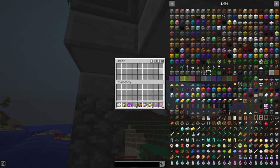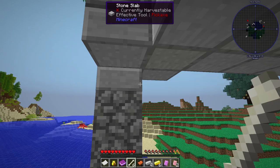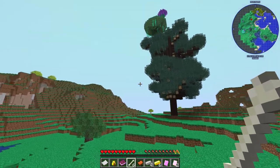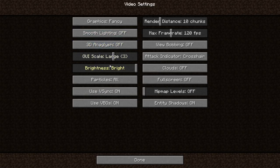Let me go ahead and crank the volume a little bit, and let's turn the GUI scale up so it's better to see for me and for you. Let's see if we can find a single solitary tree that isn't one of these big Thaumcraft trees. Brightness to bright, smooth lighting was off — I knew something was weird. Let's crank the render distance up to 16, and we gotta turn on clouds — it's not Minecraft without clouds.